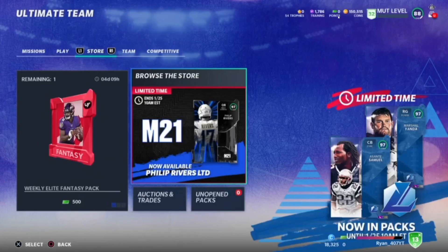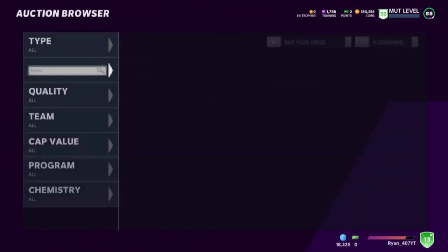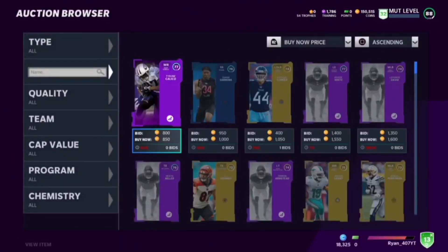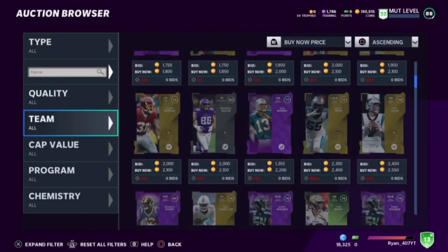Alrighty, let's get into the coin method. First, you're going to want to go over to the Auction House — that's going to require at least around 113k coins. That is on PS4 slash PS5.